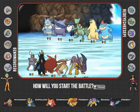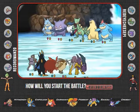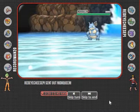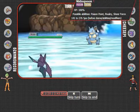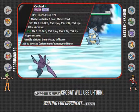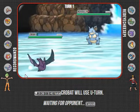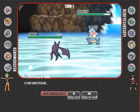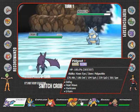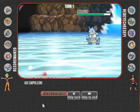I'm pretty scared of that Haunter - if it's Choice Banded, I think I'll just lead with Crobat. I have to U-Turn right here because I can't really hit this thing except for Brave Bird, and I don't want to take recoil at the beginning of the match. So I'm just going to go with the U-Turn. Normally I'd want to switch into a Sludge Wave, but I'll just go into my Empoleon.